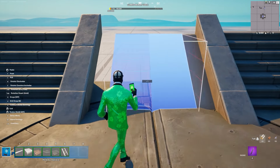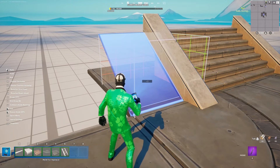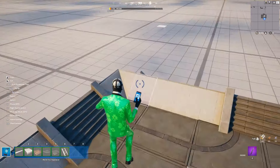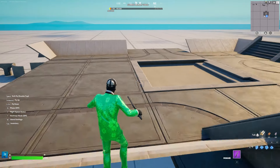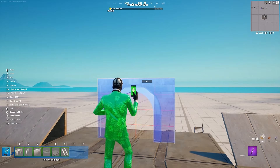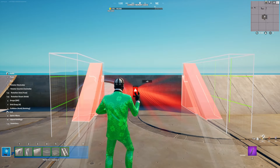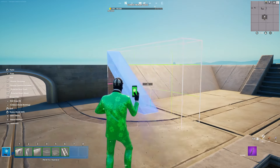Then we're going to just keep placing them down — just copy what I'm doing here. Once that's done, we're going to grab this archway and shrink it down by five, then place that down. Then grab the wall, shrink that down by five, and place that down as well. Then place the stairs just like so — this one here and this one here.